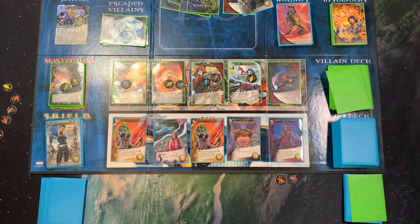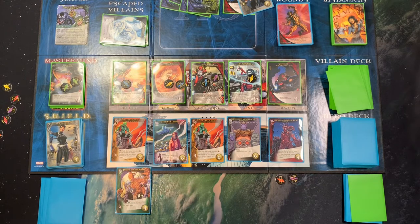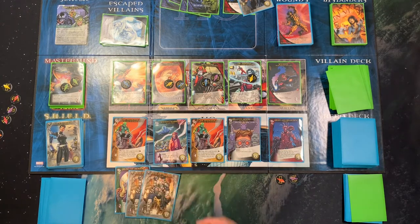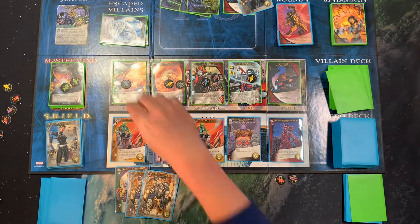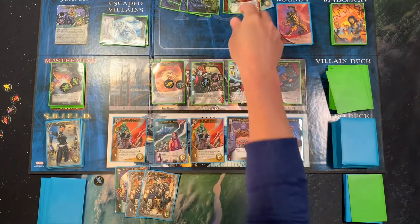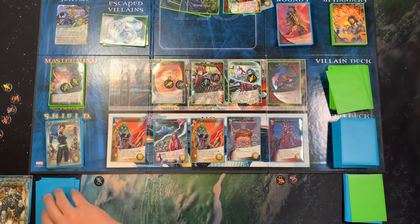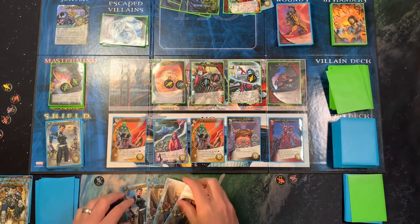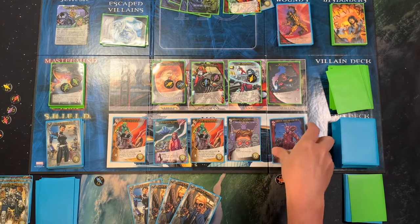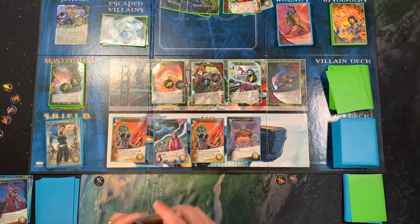Sentinel coming out — I do not combo this card. I feel like I'm seeing the same exact cards here. But I at least have four attack so I'm going to be able to hit this guy, which means I'm going to claim this shard. I have five recruit, which I guess will go to Groot.